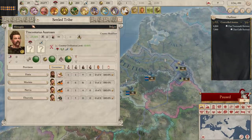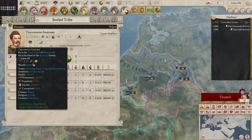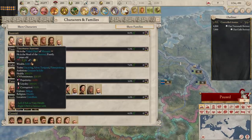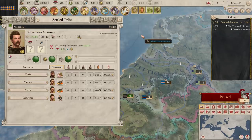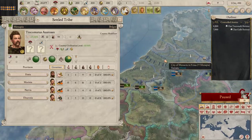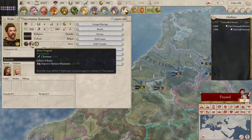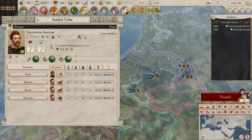We ourselves are the nation of Manapia, and our current leader is Tychomarus of the Erosis family. If we go to the characters over here, we can actually group things by family. This is the character currently leading our country. Unlike Crusader Kings, we do not play representing a family — we really do play as a nation. Keeping track of who your characters are and what their various traits are is very important. We're married, we've got a kid — that's good to know.